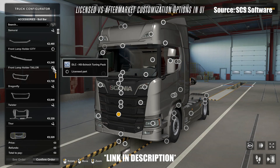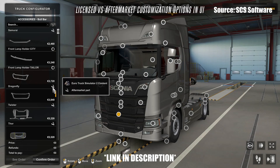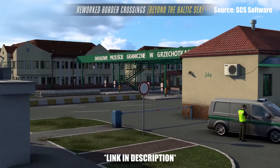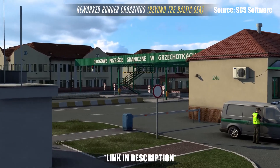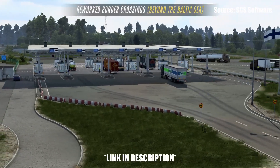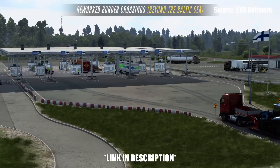What exactly is the changelog for ETS2 1.44? Well, let's get into it. First off on the map side of things, we have the Austria rework. In a sense that's the flagship of this 1.44 update when it comes to ETS2. The Austria rework looks absolutely amazing and it's really nice to have that area updated.